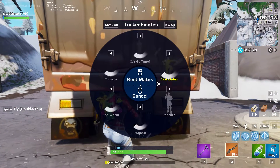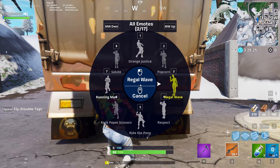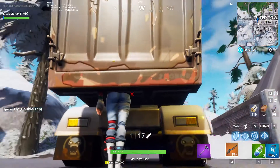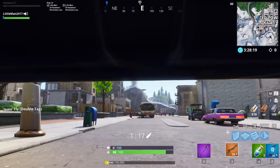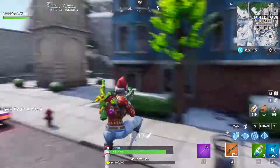First, to become invisible, you're going to crouch under this and then do a silent emote. Now if someone's smart enough they can see me, but most likely they can't. So when someone walks over you, bam — they're dead.